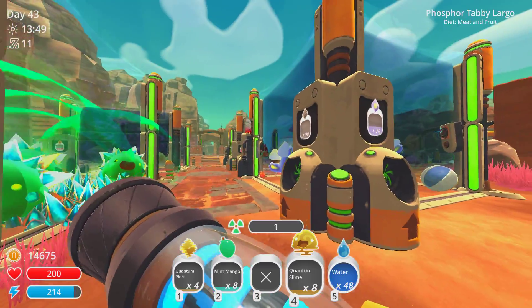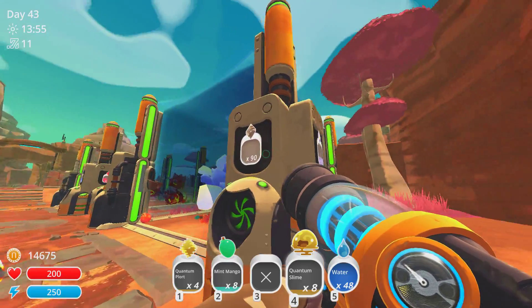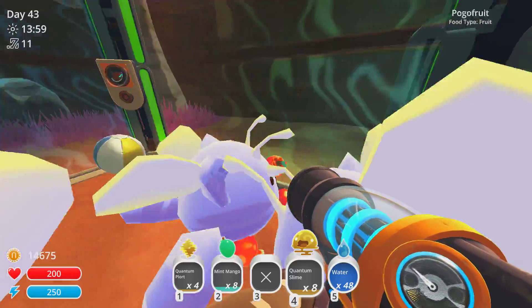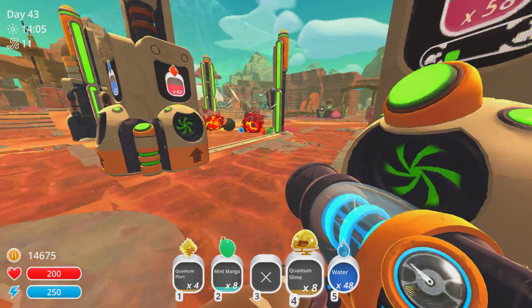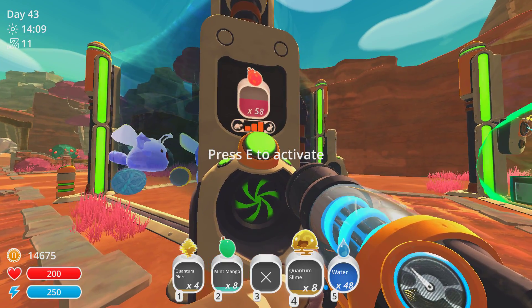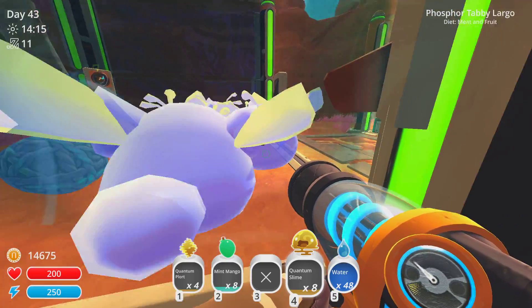When slimes eat something in this game, you get crystals, and you can combine different slimes so that one slime can make two kinds of crystals. This is a cat slime and a fairy slime — you can see the cat ears. These are actually really cute, but I think they're getting too much food at the moment. You can adjust how quickly they get their food, and right now it's at its lowest, but they're still getting too much food.